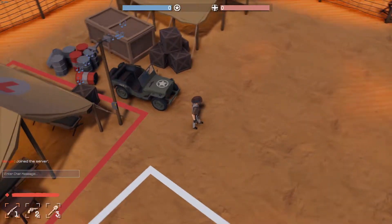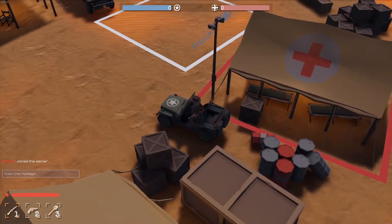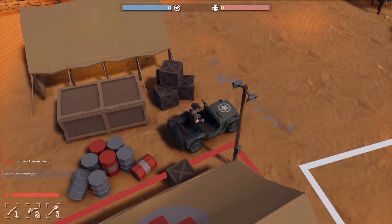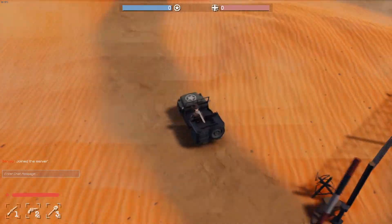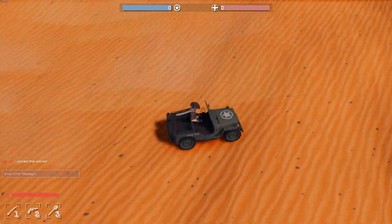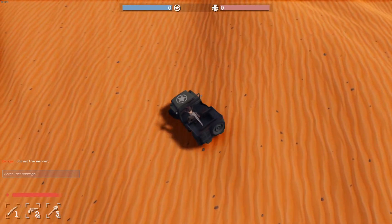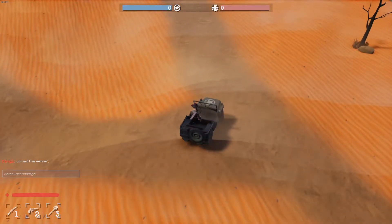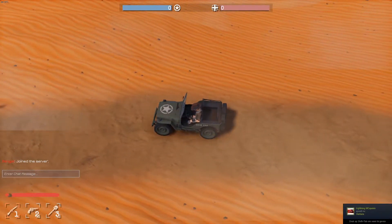So what we've done is we have reworked the new vehicle system to fix all these weird issues. As you can see in this demo, we have the same vehicles and when I start driving around you'll notice instantly that there's a difference in the build-up of speed. We have reworked the system entirely, including the wheels which now have proper suspension that fully moves with the terrain. No more weird build-up of speeds or strange behavior, and bumping into things no longer launches the vehicle into the sky like a rocket.